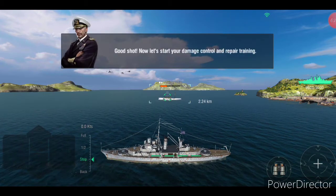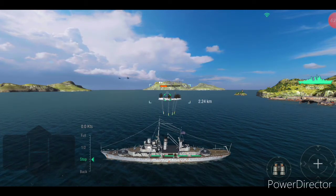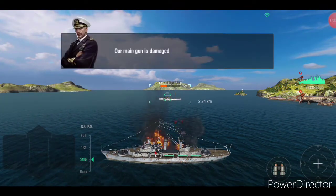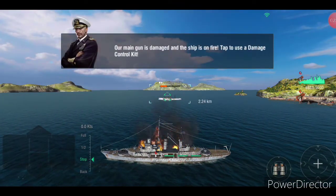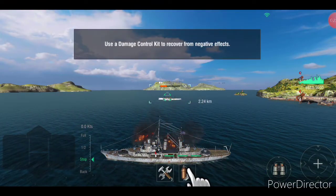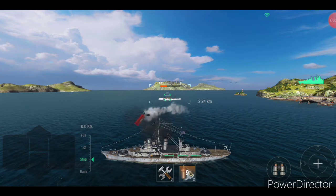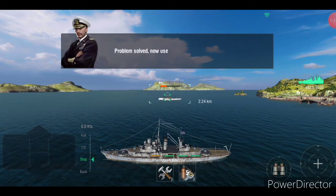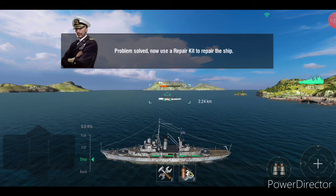Now let's start your damage control and repair training. Our main gun is damaged and the ship is on fire. Tap to send the damage control party. Problem solved. We'll use a repair kit to repair the ship.